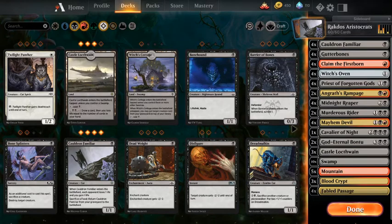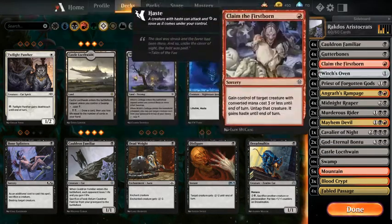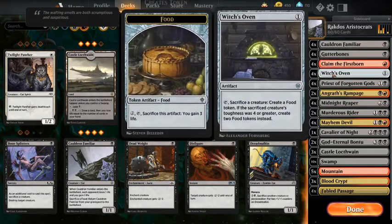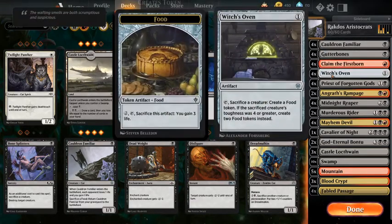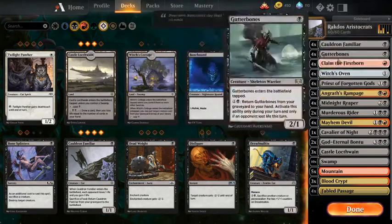This deck's really fun to play. You've got Cauldron Familiar, which when they enter, each opponent loses one life and you gain a life — so one mana for a 1/1 body and a two life swing already. That's great, and it just gets so much better when you add Witch's Oven. Every turn you can sacrifice the Cauldron Familiar via Witch's Oven, bring it back, and swing the life totals by another two points. If you have 20 turns with this clock you'll kill them if they have no life gain.